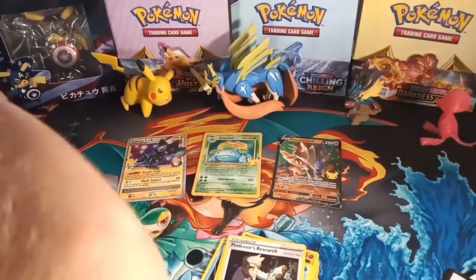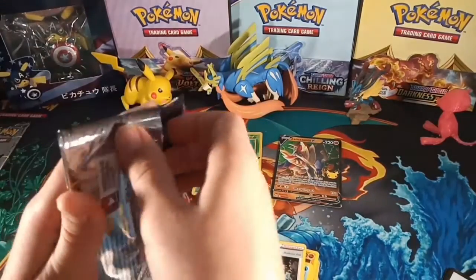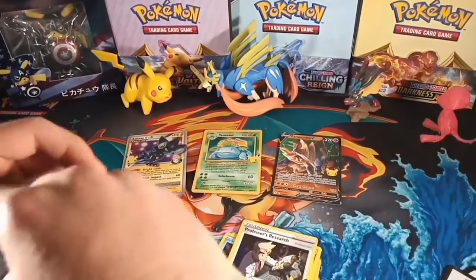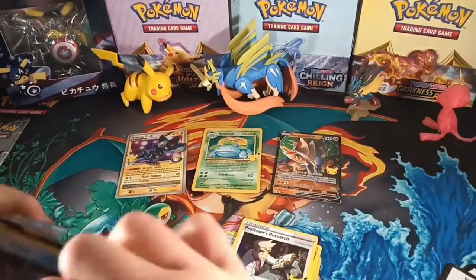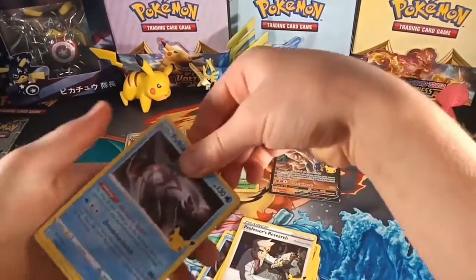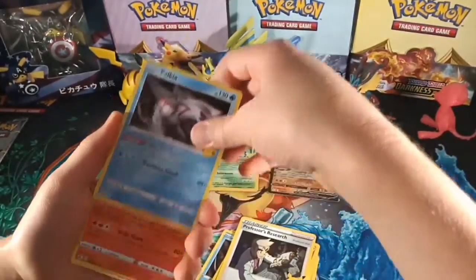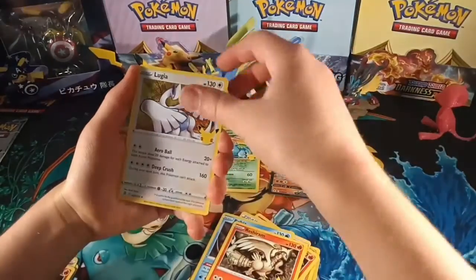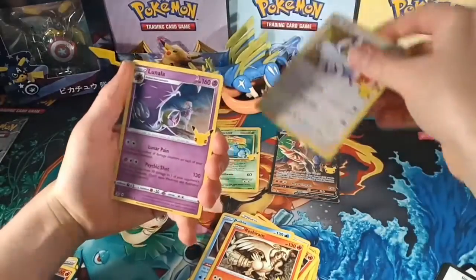So we have two packs left. This is the second last pack. Palkia, Reshiram, Lugia, and Lunala.